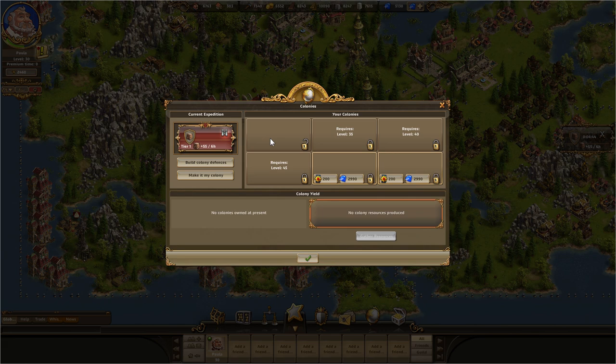Build defenses and also pick up the resources you have earned. Before you can start exploiting your resources, you must first turn the captured island into your colony. However, it is advisable to build up your defenses beforehand because this will not be possible subsequently.